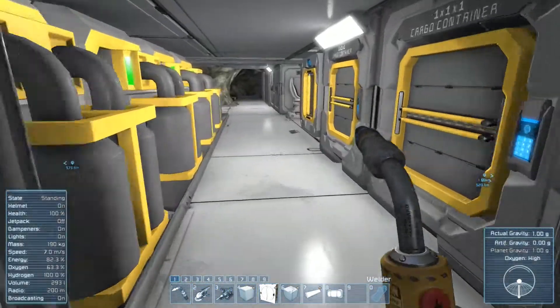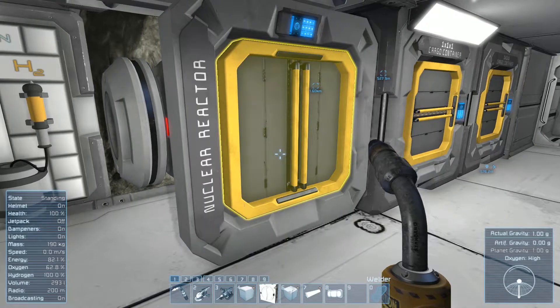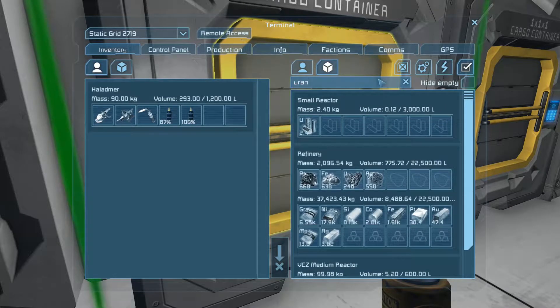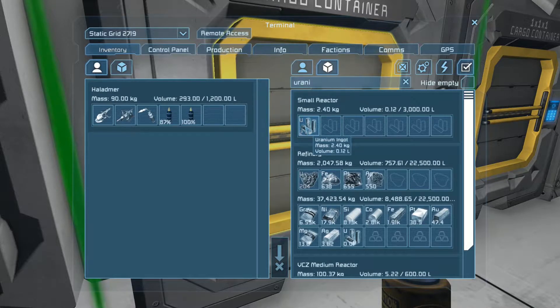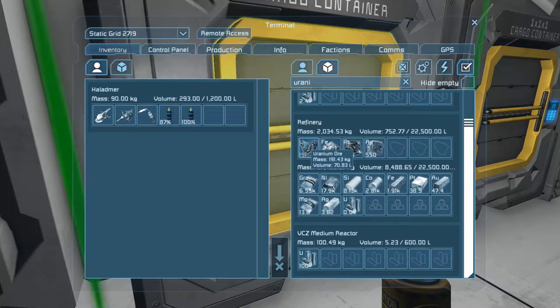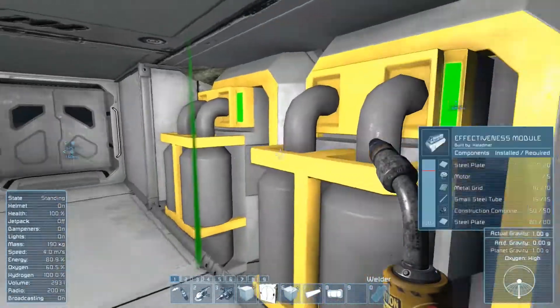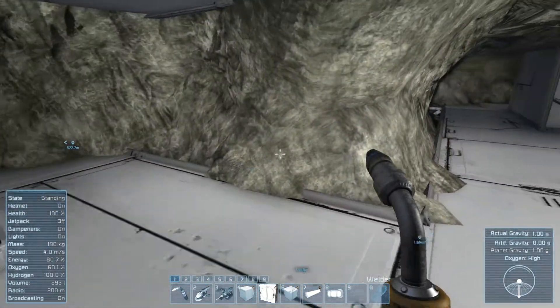I've already deactivated the old reactor but left a little uranium in it. We've been refining some — still at 100. When this is done refining, I'll probably end up with another couple of uranium ingots. I want to have at least five uranium in this reactor so we have enough power to run everything for a couple of minutes. That way we can go mine more uranium, throw it in the refineries, and just basically continue to go.